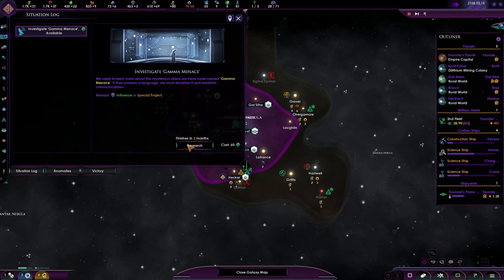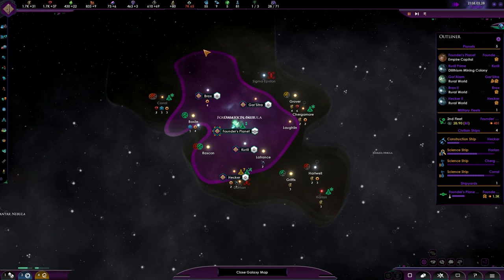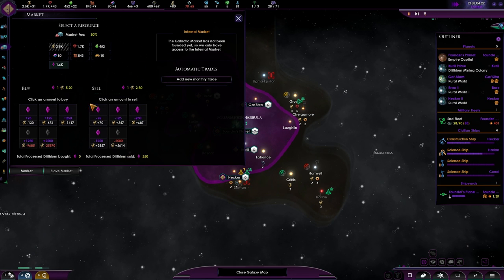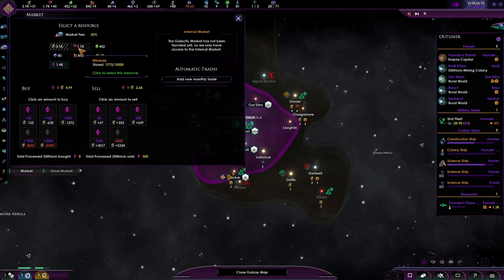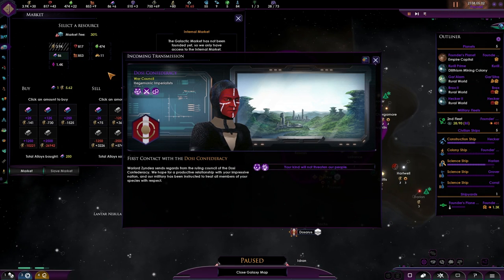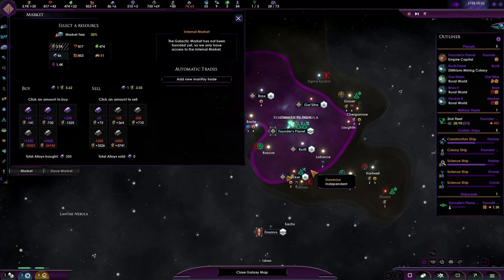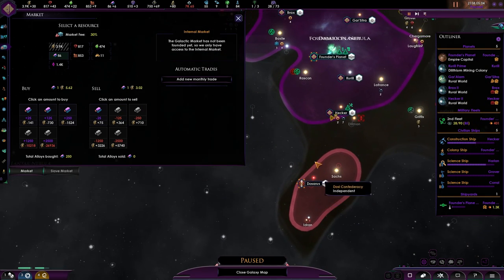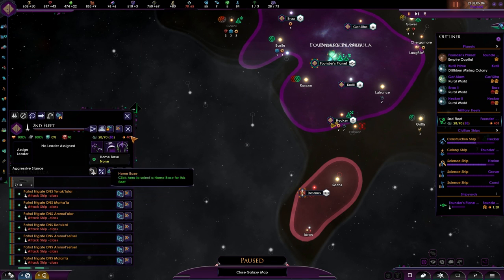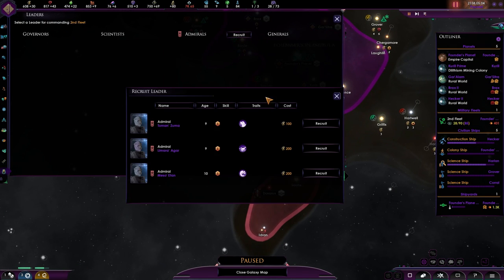Look at you — who are you? Let's research you. You might be my very first target. Let's make sure we get more money. We got the Dozai Confederacy. Look at that — we need to boost all of this. We need to build up. Let's reinforce and get an admiral going.